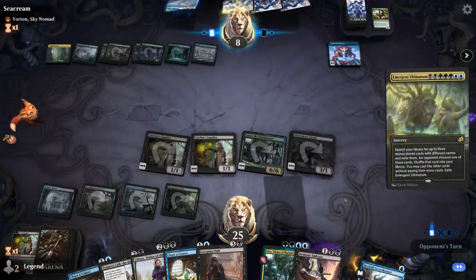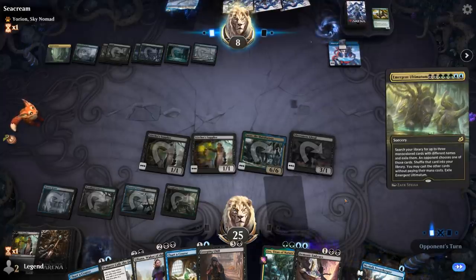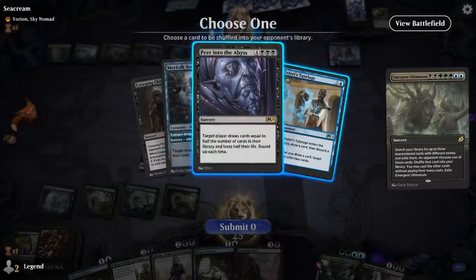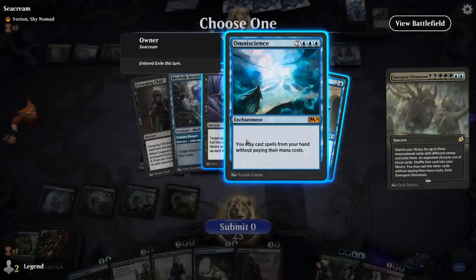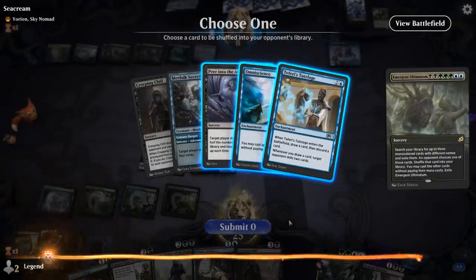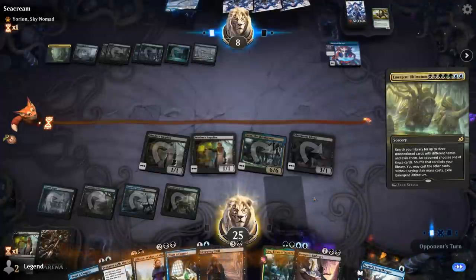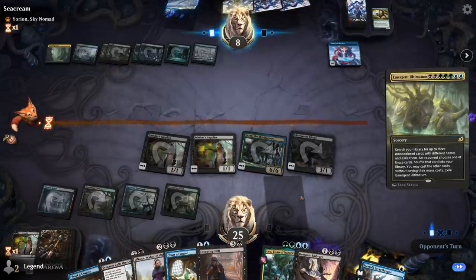They can search up Ugin with that, but Peer into the Abyss plus Tutelage essentially kills me, so we can give them both of those. I guess we give them Omniscience and Tutelage, shuffle the Peer into the Abyss back, and hope they don't have more powerful cards in hand. They get two cards for free here.